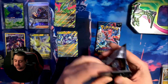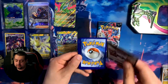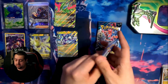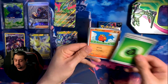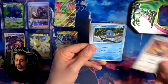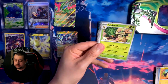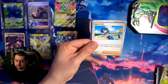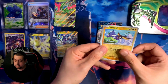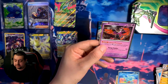Now two Twilight Masquerade packs left. This was a super easy pack to get into. Code card first, which is good for you. Grass energy, Darumaka, Air Pump, Polywag, Helioptile, a Rillaboom, Rillaboom, Alana's Aid, Haxorus, a Wattrel, Finizen, and a Serendipity. Not too bad.